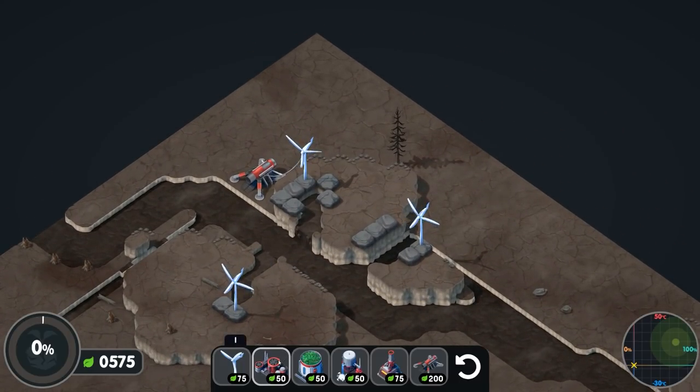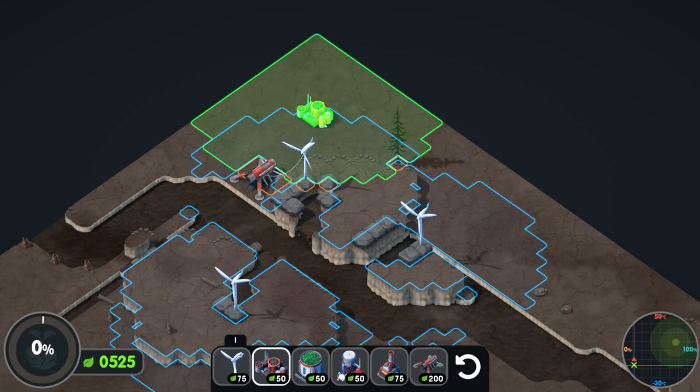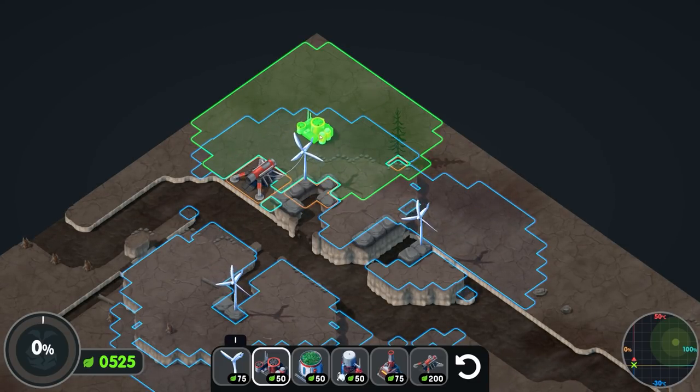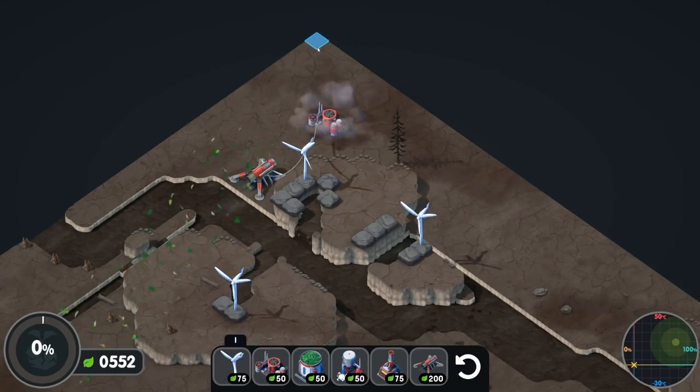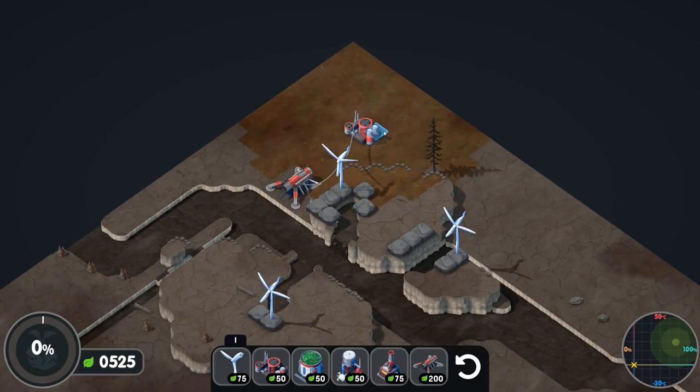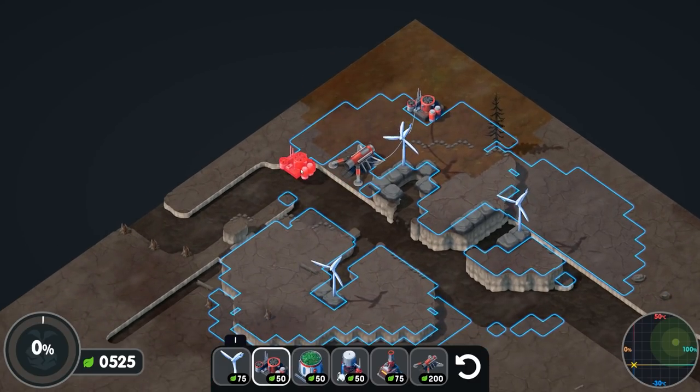I'm going to go for the toxin scrubber. I can place it anywhere in the blue box — it shows you in green what's going to get terraformed, and in orange what is not going to be terraformed, either because there's a building there or because we've already terraformed it. Placing it in there gets the top area nicely, and now the soil is cleansed — we now have fertile soil.